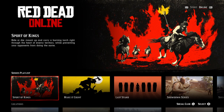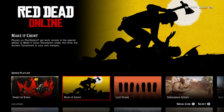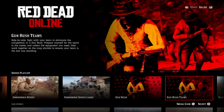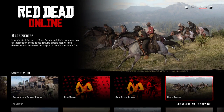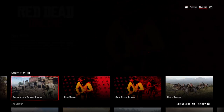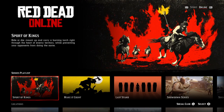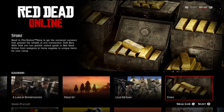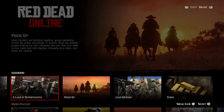The newest game out this week is Sport of Kings. You also have some PlayStation 4 exclusives that will soon be crossing over to Xbox One — Make it Count, Last Stand, the Showdown series, Showdown series large, Gun Rush, Gun Rush teams, and races. If you just want to get into a race, Gun Rush, a Showdown series, or something new, you can find that in the series playlist. You can also jump into the Land of Opportunity story mode, posse up, lead the gang, or go to the store if you're interested in buying some gold.